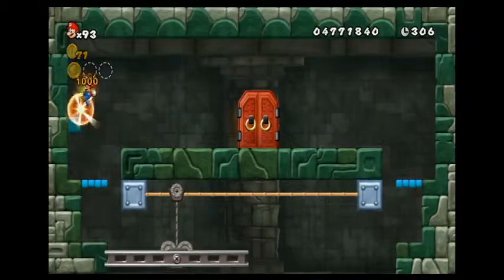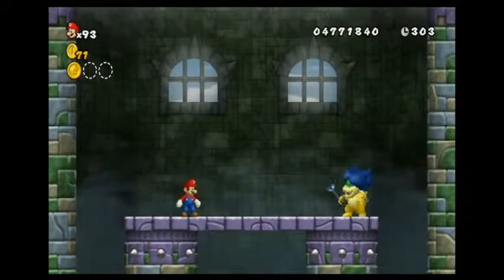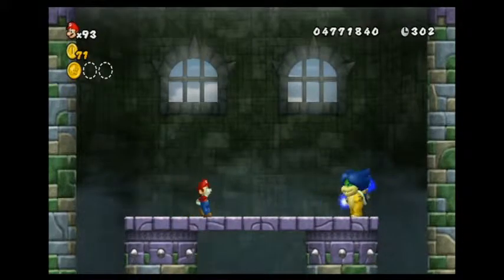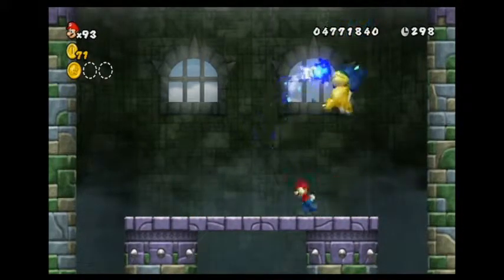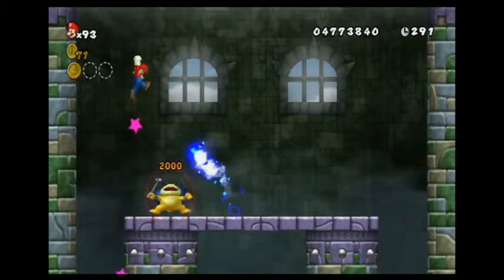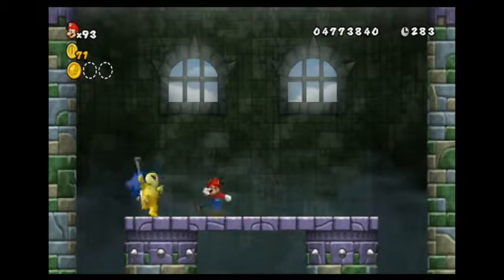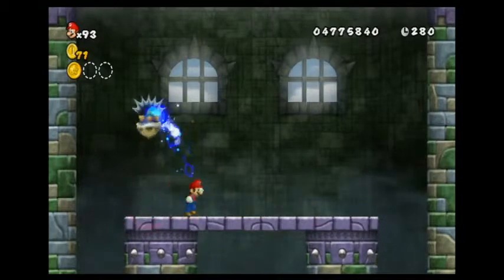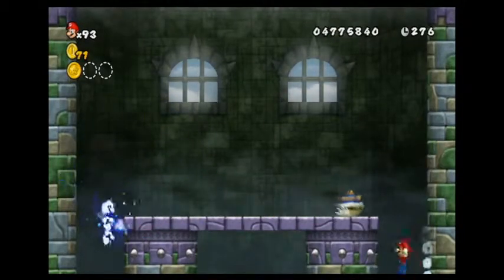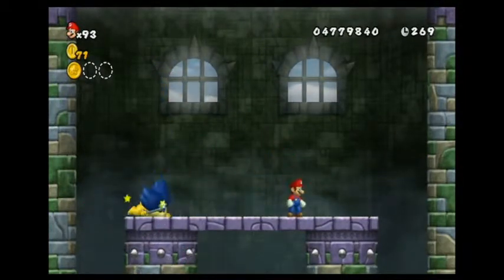I'll just beat the boss. Oh look, a mushroom — that's why it pays to keep looking for secret blocks. He flies and does that — he's seeking fire. I don't know why, I think that's why. There we go. He's not much more difficult than other Koopa Kids if you can just get above him and attack him before he uses his magic.